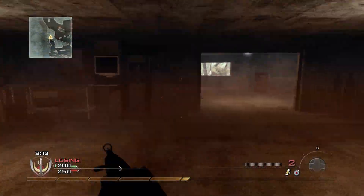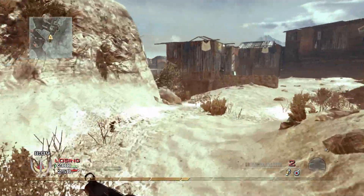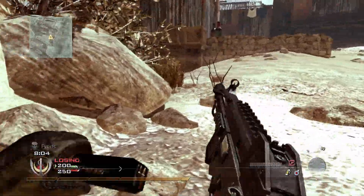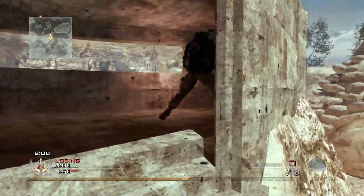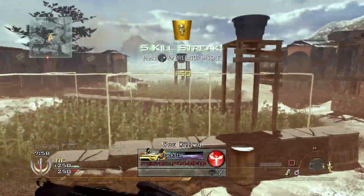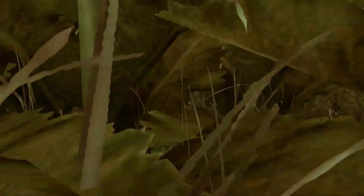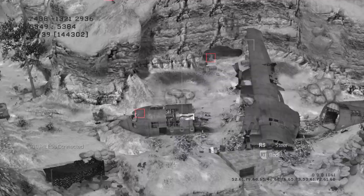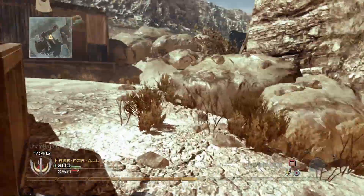I'll destroy that barrel right there because I've died to that too many times — if I'm gonna be sticking around this area I don't want that to be a problem. I can see that someone's in this building up here, so reloading quick. He's not even paying attention so we were able to get that kill pretty quickly. We got the predator missile, so we'll be able to use this. Taking it down into the cave — and now we're six and zero, back in first place.